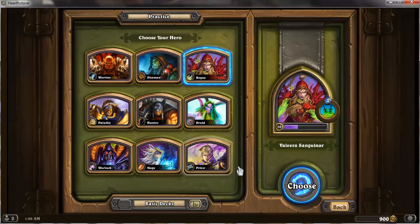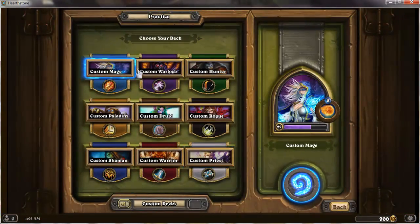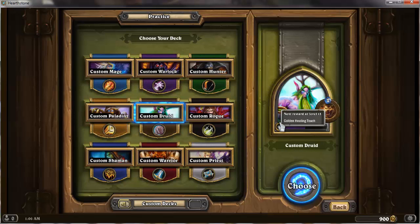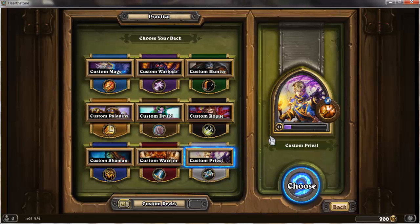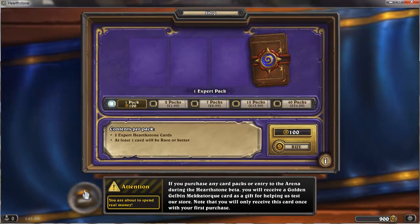They all have custom decks and I've put quite a lot of hours in. I'm level 22 with Mage — to give you an idea, I've had the game for three days and I've been playing it pretty crazily. Level 10 Warlock, Hunter, Paladin, Druid, Rogue, Shaman, Warrior, and level 11 Priest. If you're level 10 you unlock all the base stuff for the characters — there's quite a nice progression. Shop-wise, you can buy one pack for 100 gold or with real money, and you can earn 100 gold per day by winning 30 games.